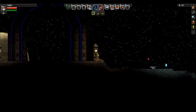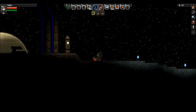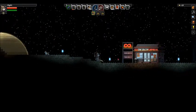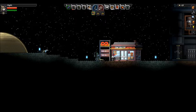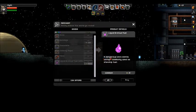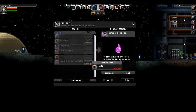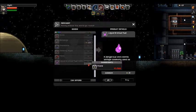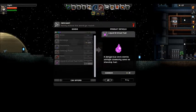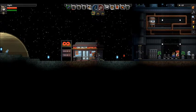Oh look, it's a little kitty cat thing! There's an Infinity... what is it? Liquid erceous fuel — dangerous and volatile, isotope commonly used as starship fuel. I guess that's what we need for fuel, but it's quite expensive. So that'll be the next thing we'll be looking for, I guess.